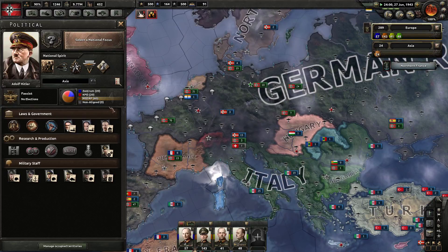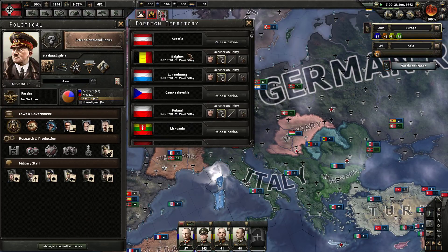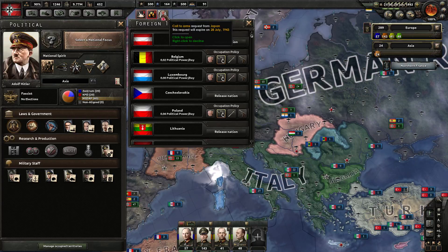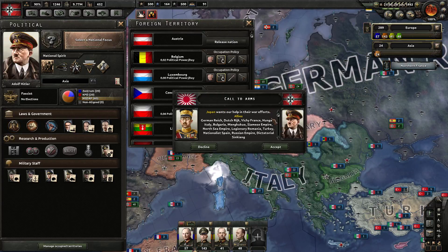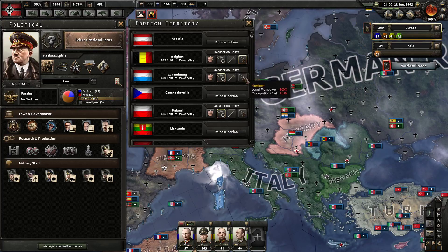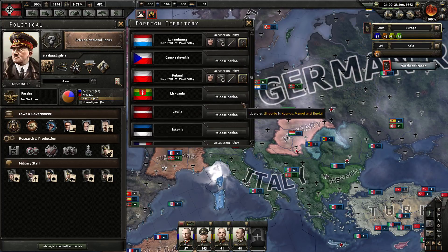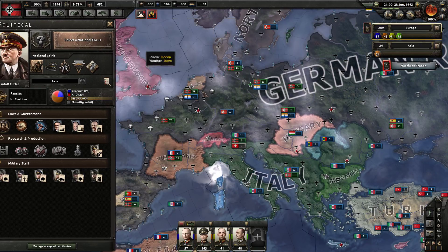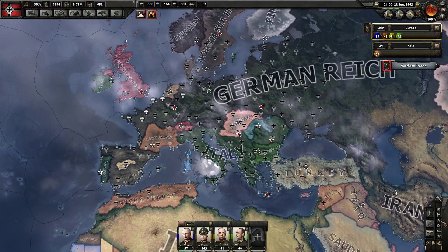We can manage occupation territories a little differently. Belgium — we don't need the manpower there, we can probably just push occupation to the harshest setting. Same with Holland — unrest will go down.